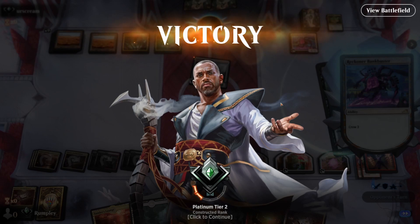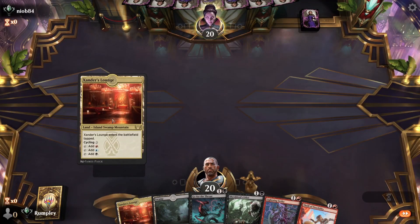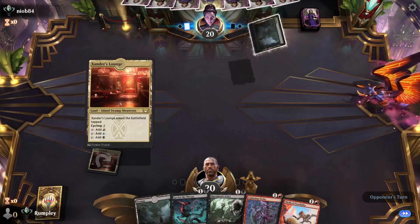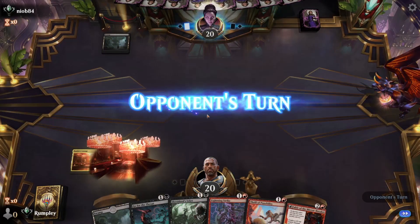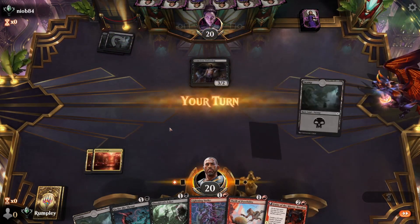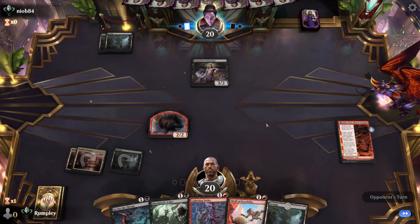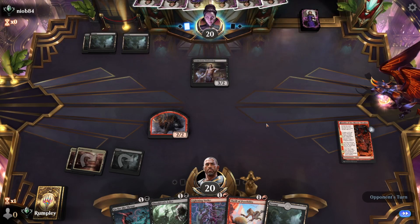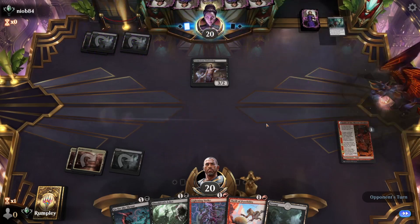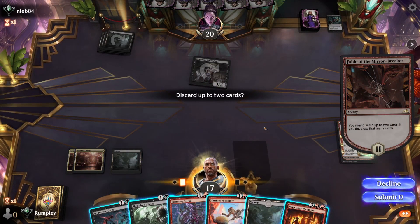Game 3: We go first with some lands, so we keep. We have lands, spells, and Swamps. We want to cast Fable on turn three. Opponent kills our 2/2 with Soul Transfer — we didn't have that on the list of possibilities. We need to keep Burn Down the House since it's basically our game plan here.